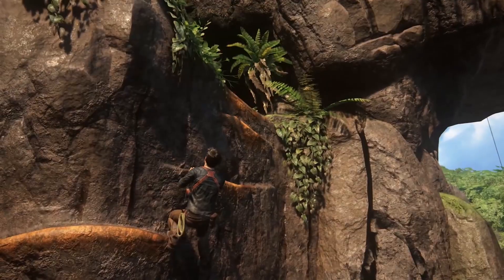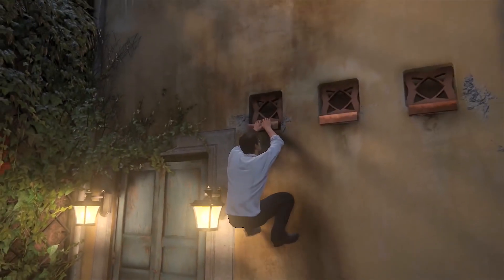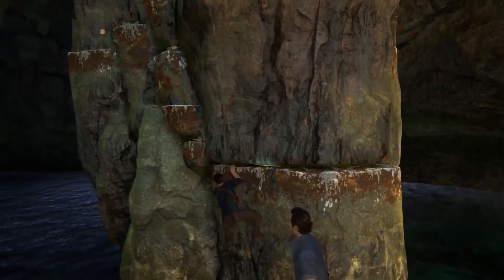Here's an example from Uncharted 4. The handholds all stand out from the rock. Or what about these windowsills? And I know, awful convenient that these particular sections are a totally different color — convenient for the player.